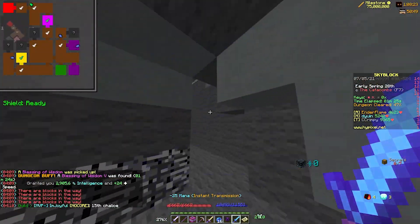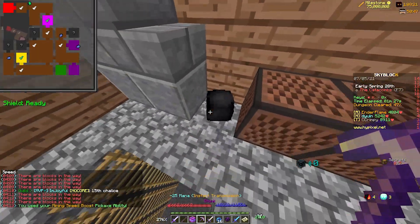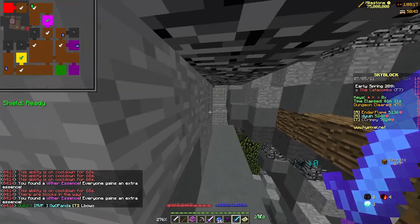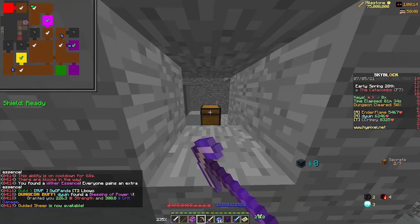Now we have Well, which has seven secrets in it. I'll be showcasing three of the secrets, as they are the only ones you can cheese. Basically, after you get the essence, you can stonk through the wall on your way out to get the chest.